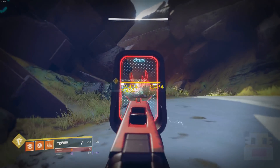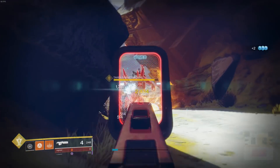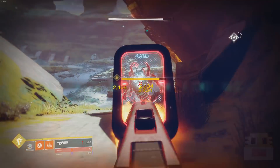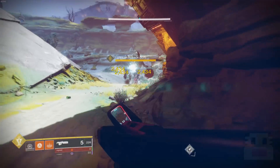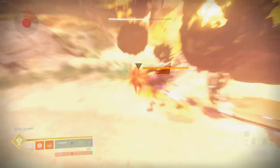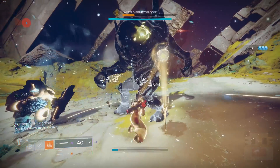Coming up at number 6 is another scout rifle — Jade Rabbit. Probably the worst example of what I've been talking about. It has basically all legendary perks: Headseeker, where every body shot increases headshot damage, which does not change the number of shots it takes to kill people, period. It also has Triple Tap, so you get ammo back in the magazine as you get headshots. The only advantage it has is exotic-style stats — all exotic weapons have better total stats than regular weapons. But again, it's a 150 scout rifle. You might as well just be using a sniper rifle.